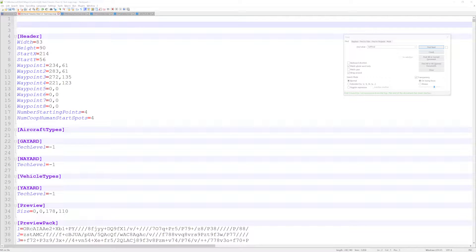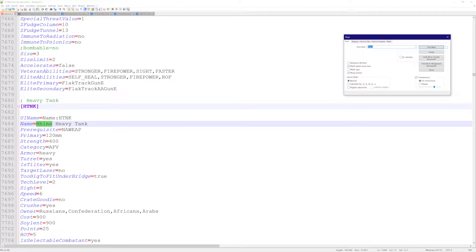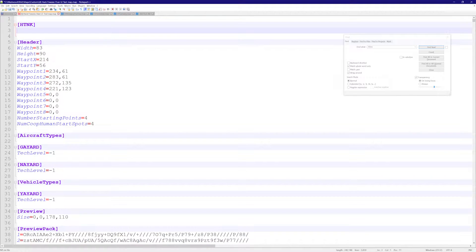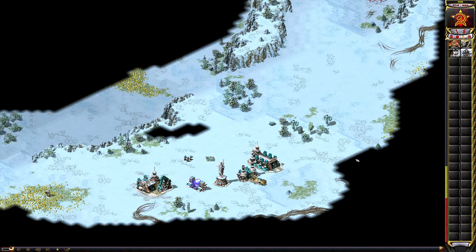Today we're going to talk about self-healing units. Using the Rhino tank as our go-to example, if I copy this header and add the flag 'self-healing equals yes', this unit will automatically heal itself when attacked.